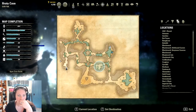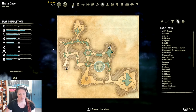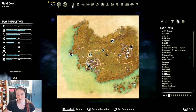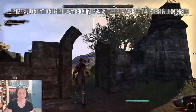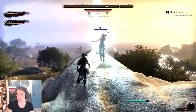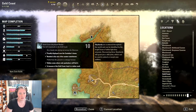Our next one — we're going to try to find the 'on a lonely isle, staring out across the Abecean' shard. Going over here to the Colovian Revolt Forage Yard, we did find one, but I think this might be 'proudly displayed near the caretaker's home.' And it was in fact proudly displayed near the caretaker's home.